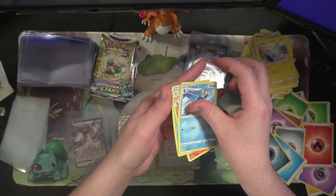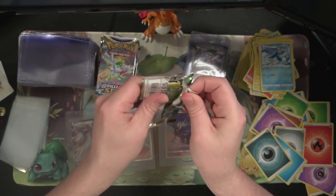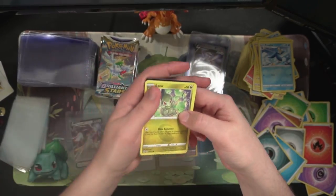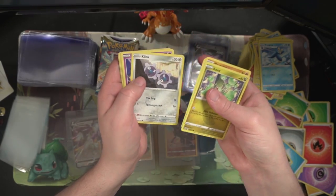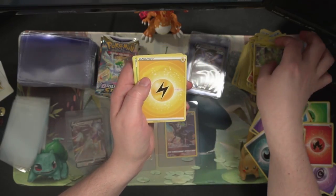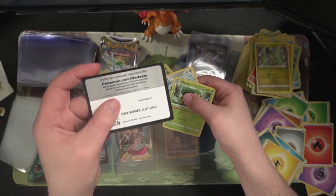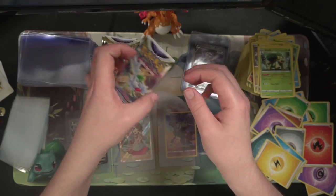Got an Axew, Nosepass, Snorunt, Clinkink, Druddigon, a Double Turbo Energy reverse — very cool — and a Mothim non-holo. I don't think both of them can come in holo but I've been wrong before.